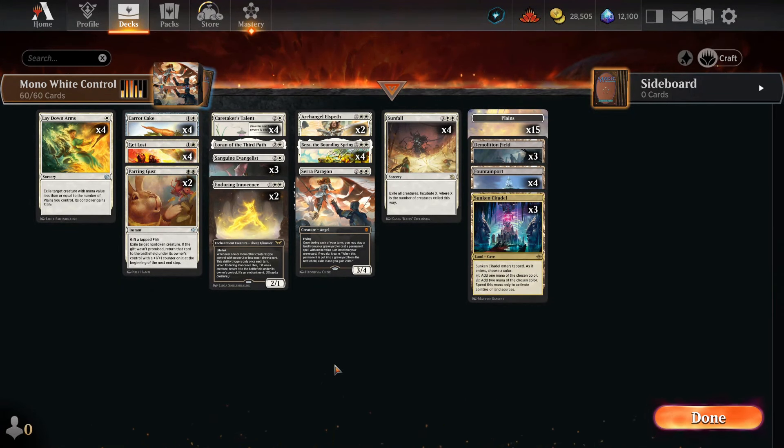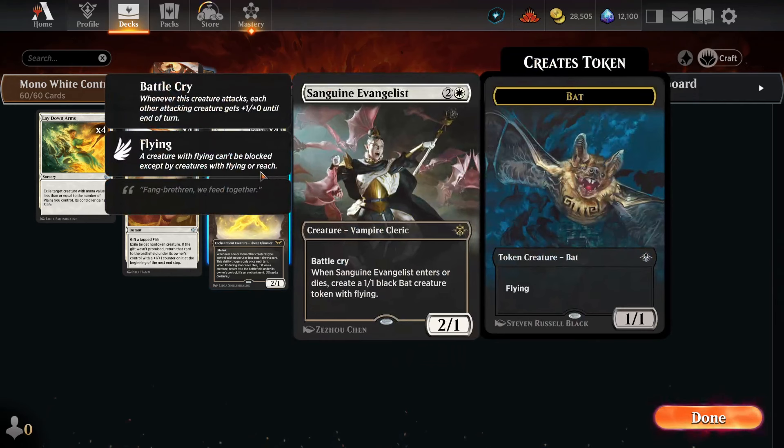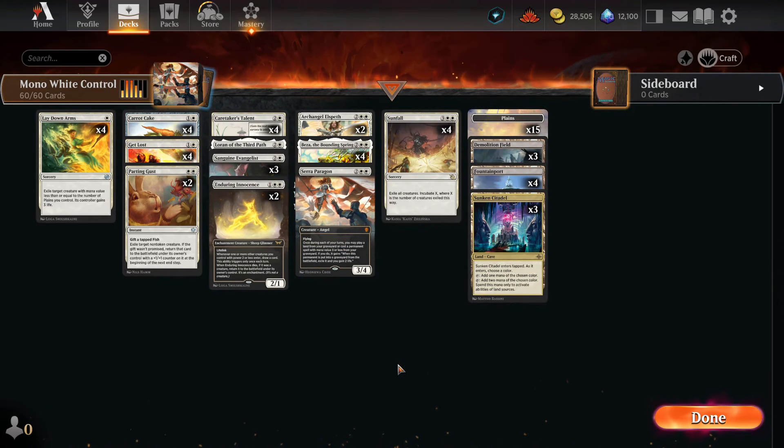Hello everyone and welcome to Orange University. On tonight's episode: Mono White Control. Everybody hates Duskmourn Standard — it's full of red and aggro decks. I didn't really craft this deck myself. There was a lot of net decking going on and I just kind of tuned a bunch of net decks I found together and made this version by jumbling up a bunch of white cards, which I think a lot of people might disagree with. But it is the one I'll use to fight this stupid Mono Red Aggro Standard.